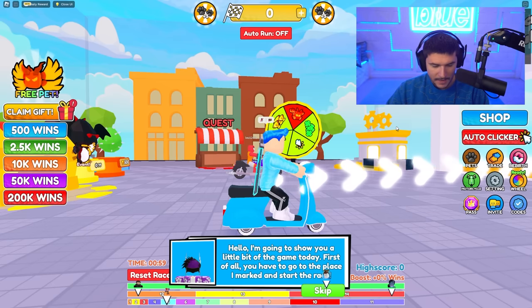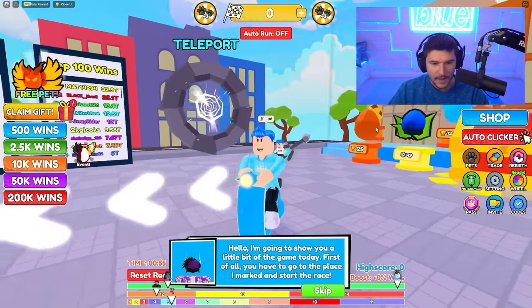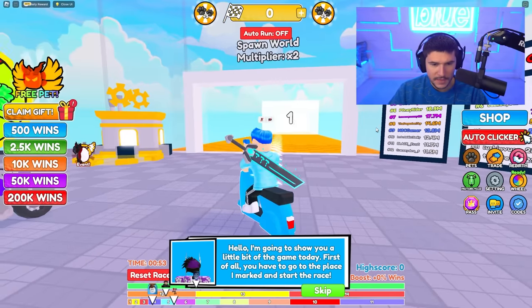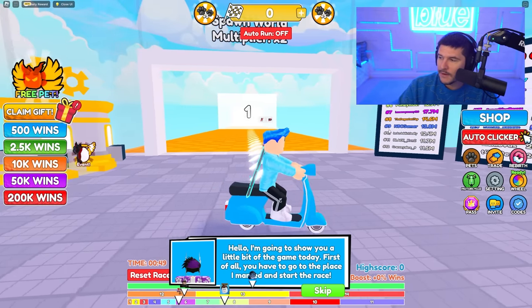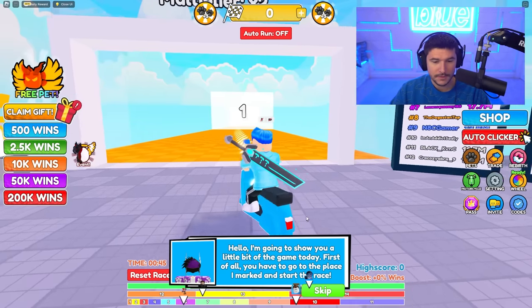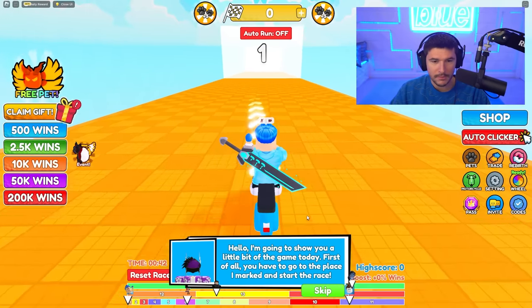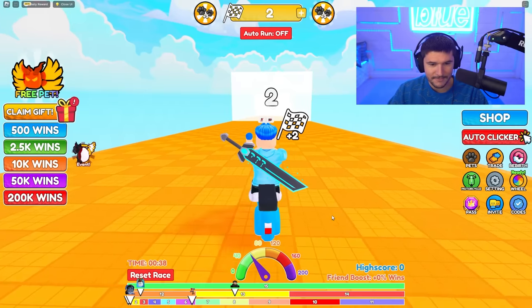It's time to become the fastest player of all time in motorcycle race! I have like a vespa or moped thing and I'm about to go super fast — just kidding, I'm very very slow. But this guy's gonna show me how to play. First you have to go to the place marked and start the race. Boom, okay, we're doing our thing out here, going kind of fast.